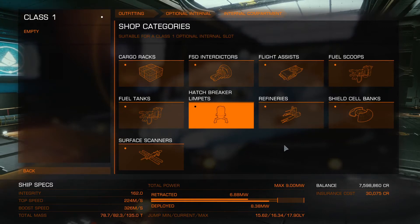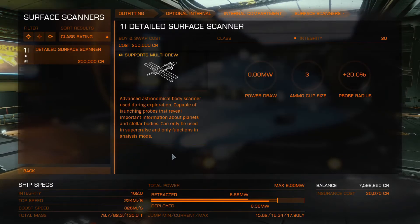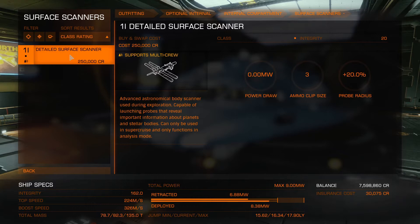All right. When you go in here, you're going to want to look for — the bottom left hand of the major box is surface scanners. And this will bring you to your detailed surface scanner. Again, it is only one size. It's called a 1E, and it only has one job.